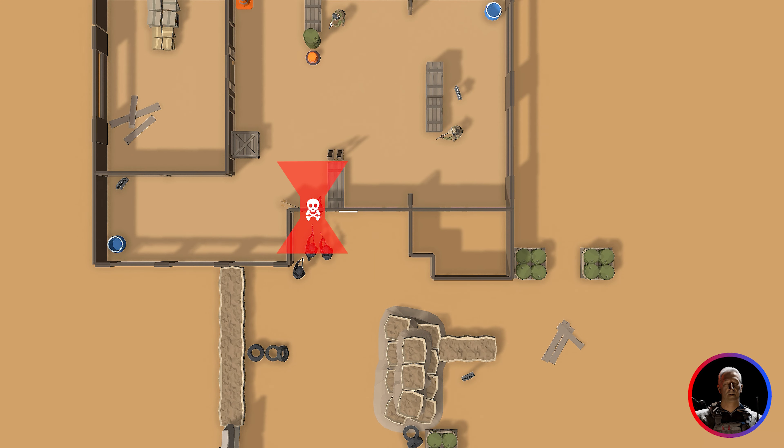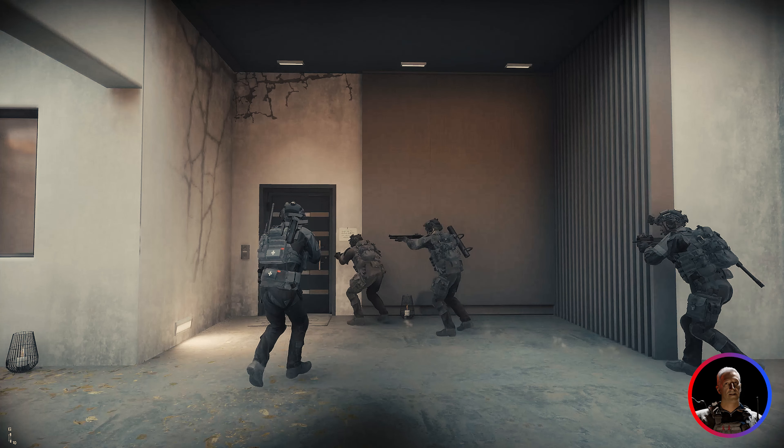Now let's see how to address fatal funnels efficiently. Great room clearing starts before opening the door — an excellent initial position smooths out any subsequent actions.